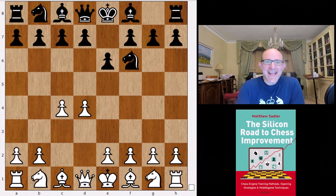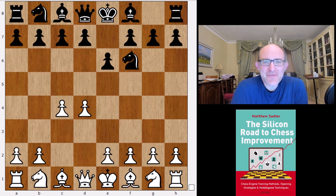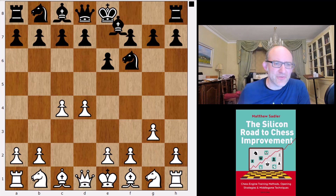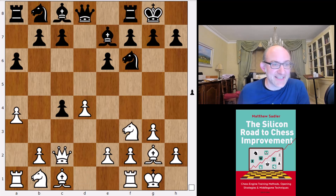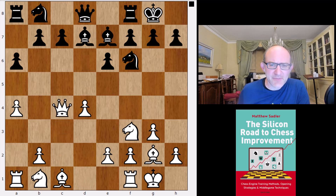Hello everyone and welcome to this eighth video in our Lila Opening Repertoire Series. I'm Grandmaster Matthew Sandler and we're having a look at openings that are a little bit Nimzo-Indian-y, with Nf6 and 2.e6. Lila's favorite move is g3, and Lila's main line is the main line Catalan, which we've also seen Komodo Dragon playing in the TCC bonus that's been going on recently.